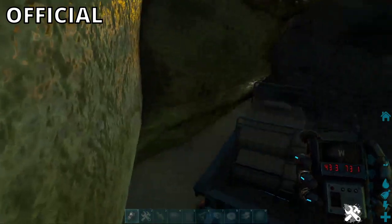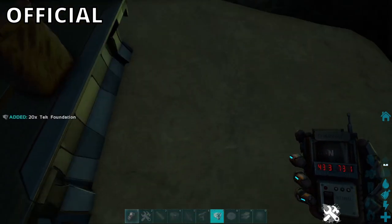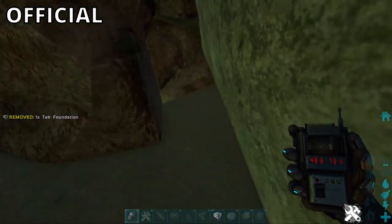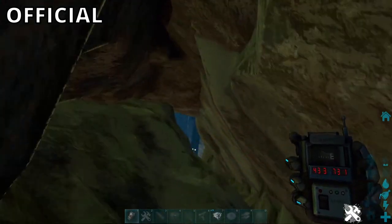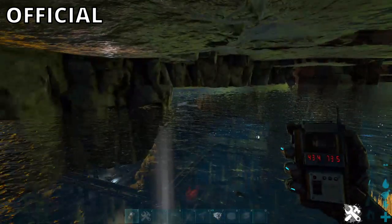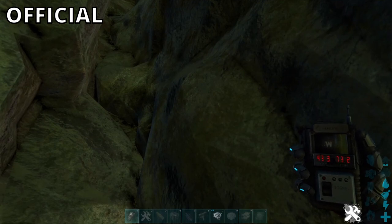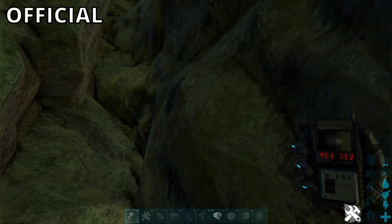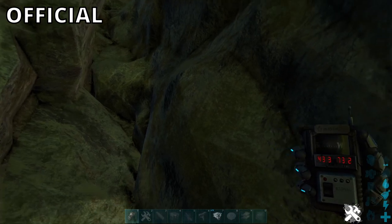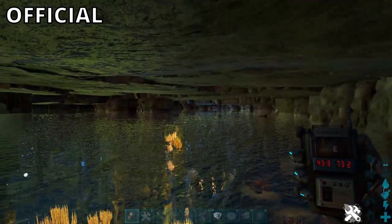But if you do go up here, you do have a fairly decent size — you can build here on unofficial and official. I do have official settings. By the way, at the top left corner of the screen I'm going to show whether you can build in official or unofficial. I will also leave time skips in the comments and description telling you how to go to base location number one and two, just so it's easier and you guys can skip to the parts you're interested in.